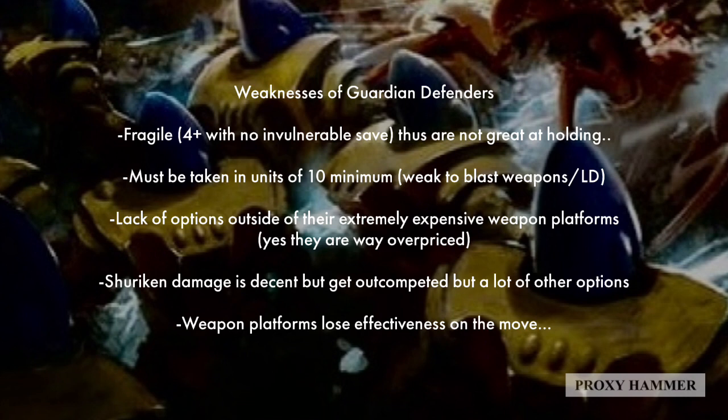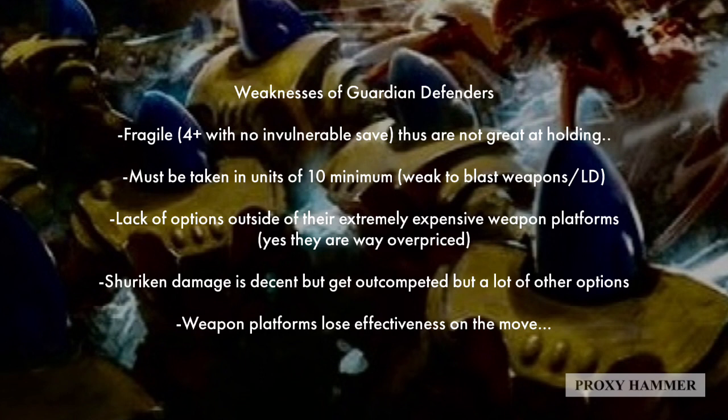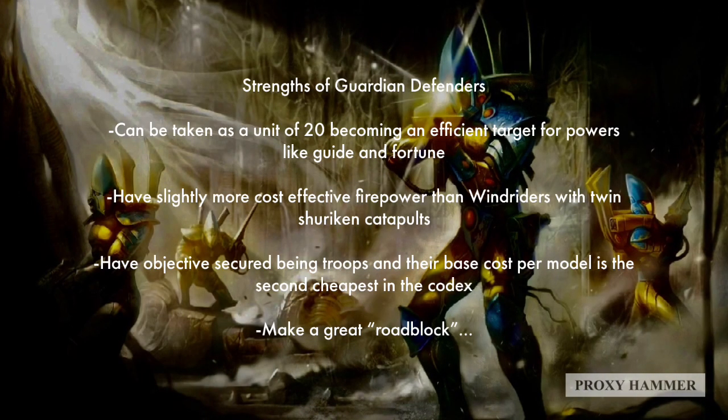The Shuriken weapons do really decent damage, but they get out-competed by a lot of other options in our codex — many other units do more damage point for point than Guardians in a lot of cases. And lastly, the weapon platforms lose effectiveness on the move. Because they don't have any special abilities allowing them to move and shoot without penalty, they'll be hitting on 4s when they move, while Guardian Defenders will typically be hitting on 3s. They're definitely the least cost-effective option for taking out heavy weapons.